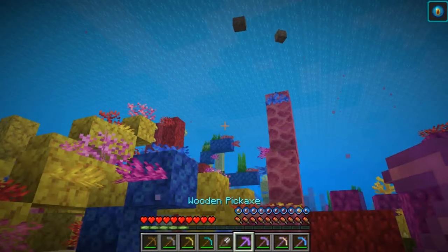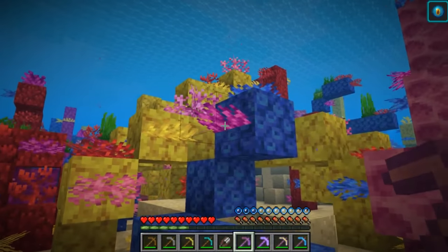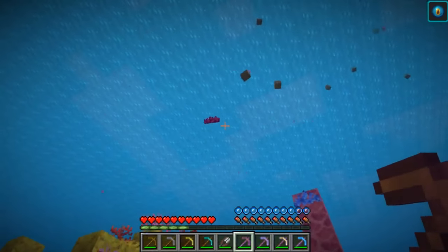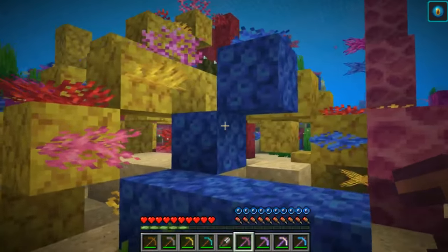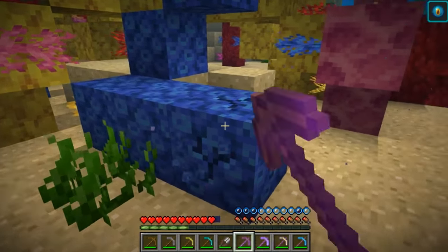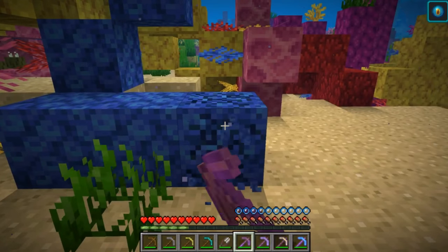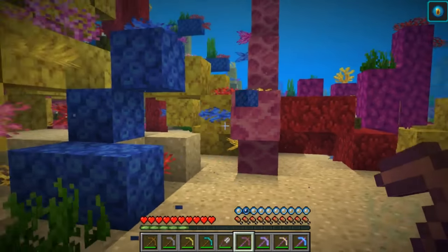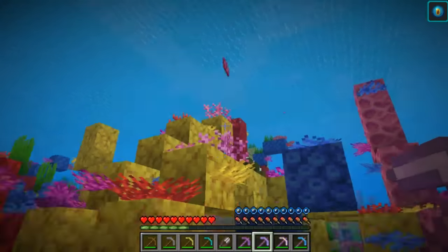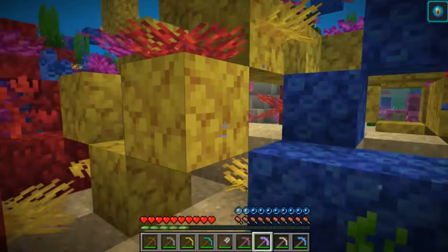Now we're going to switch over to a wooden Silk Touch pickaxe. Right here on the coral fan, we actually get the coral fan out of that. So a wooden pick with Silk Touch will get you the coral fans and also the coral blocks. The same thing applies with any of the variants of the picks — as you can see right there, we've got that coral plant.